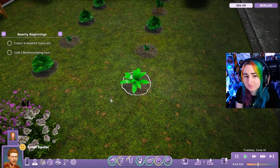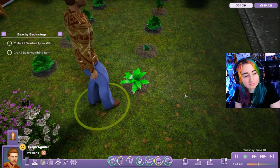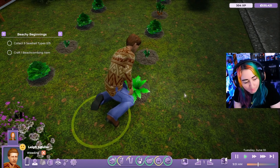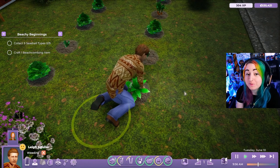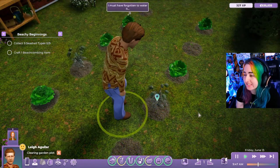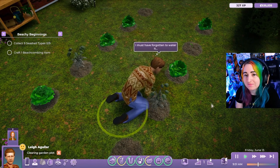Next we have weeding. Depending on the plant's difficulty to grow, some plants can occasionally spawn weeds. These are easily removed but delay plant growth while they are present — so if you leave a weed for too long, your plant won't grow and it will delay your harvest time. Plants can also wither, especially if you forget to water them, and must be cleared and replanted if they wither completely.